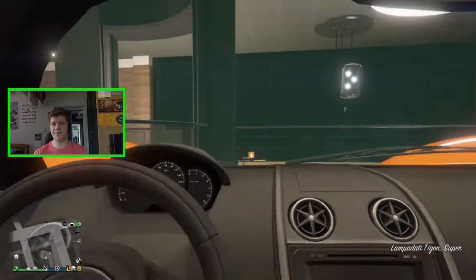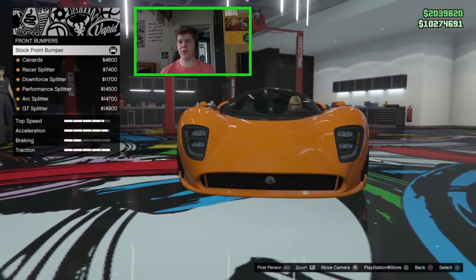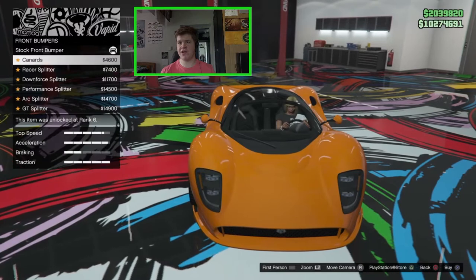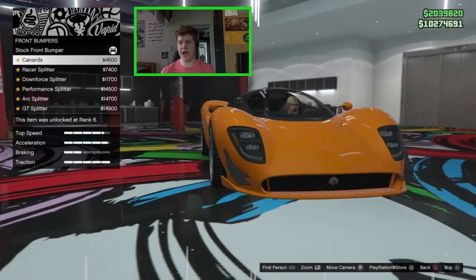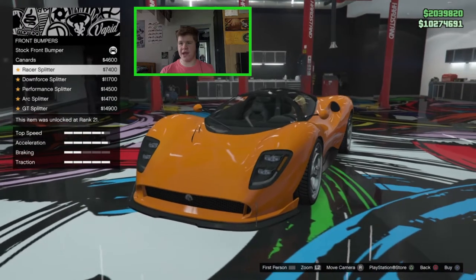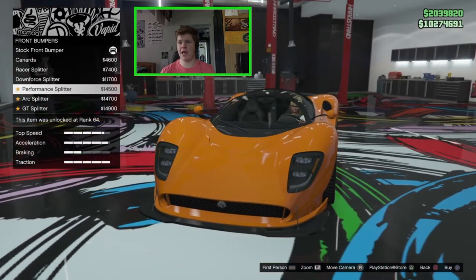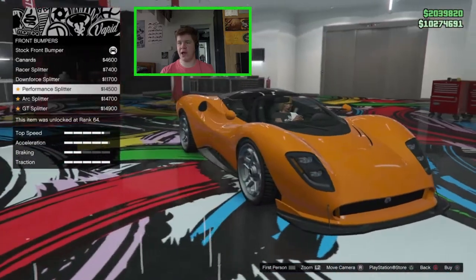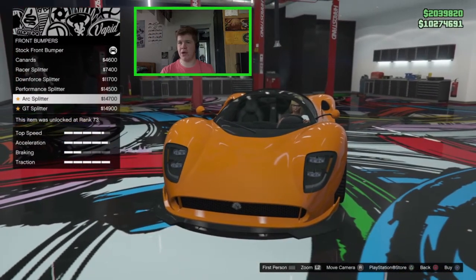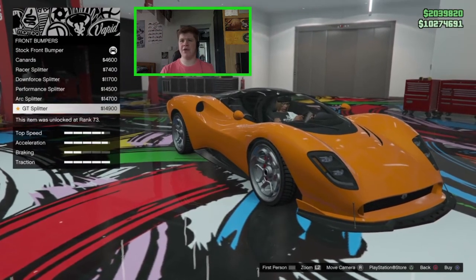Here we are in the workshop — let's go straight into the front bumpers. The stock one has a little splitter with fins on each side. You can get a version with carbon bolt-on canards, a race splitter with strut braces and an extended carbon splitter, a downforce splitter with a cut-out, a performance splitter that's a little wider, an arc splitter, and a GT splitter.